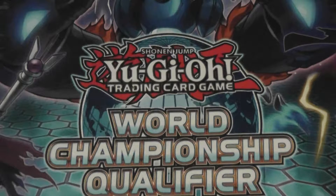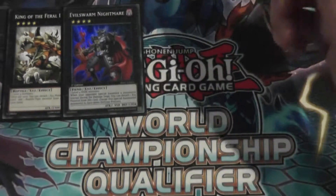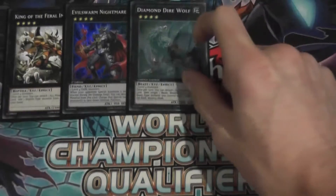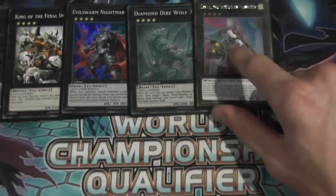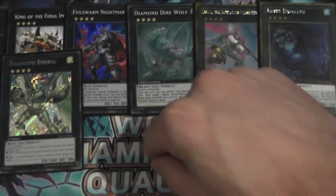Moving on to our Extra Deck now. It's pretty self-explanatory. One King of the Feral Imps, as I mentioned before. One Evil Swarm Nightmare — this card is really, really good; you can use his effect twice in one turn, which is very important. One Diamond Direwolf, really good for luring out that back row. Castell, pretty solid. Bist Dweller, really good as well. Thaggosto Emeril, perfect for shuffling back stuff that you need.